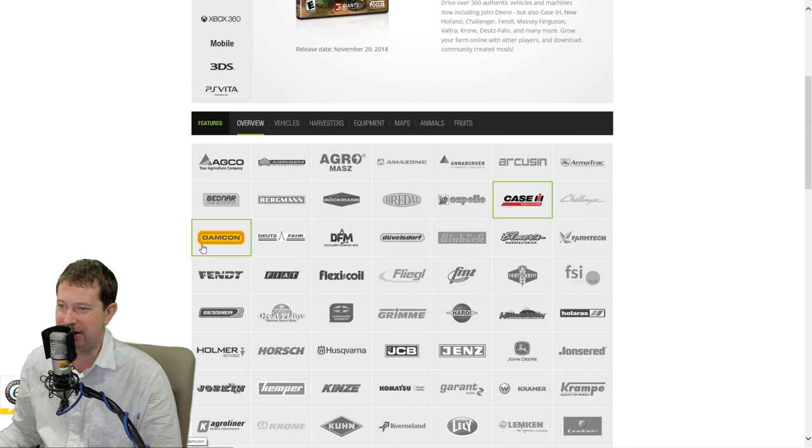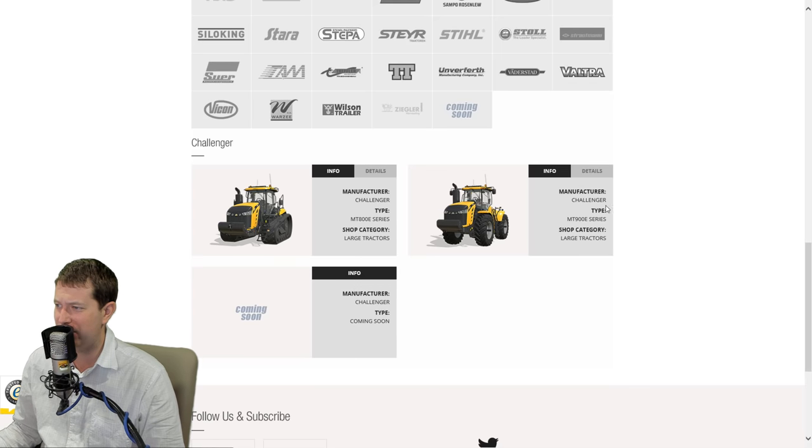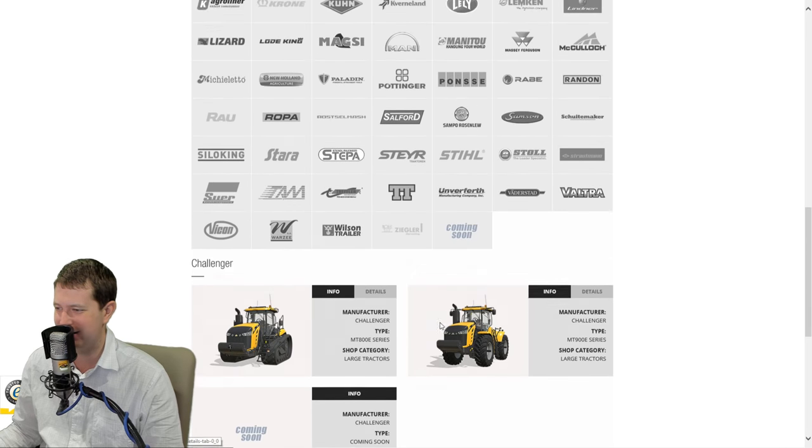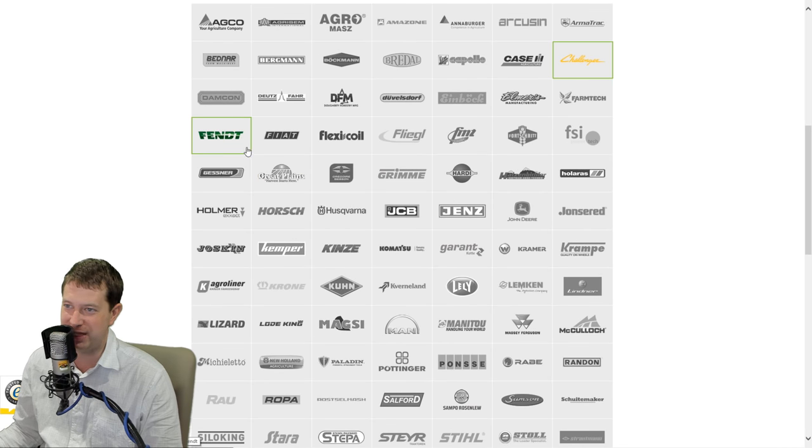A lot of people pointed out there was no more 'coming soon' for John Deere, so there was no more John Deeres. Well, obviously we know at this point that was wrong - there were more John Deeres. We'll get to those by the way. Challenger - we got the MT900 series, single wheels. Seriously? That's just ugly. Up to 646 horsepower. I'm sure they got options for dual wheels, or maybe even triples.